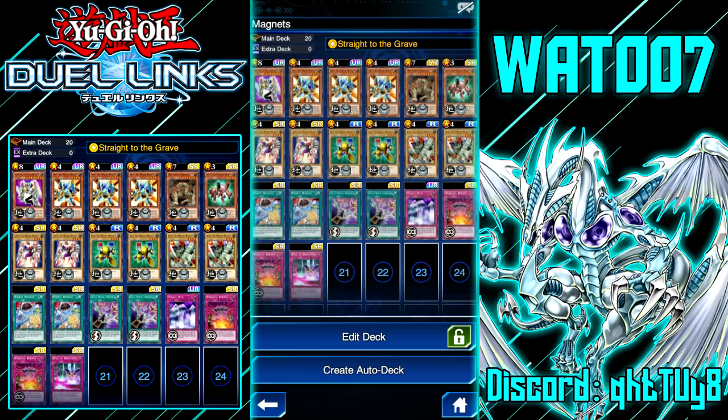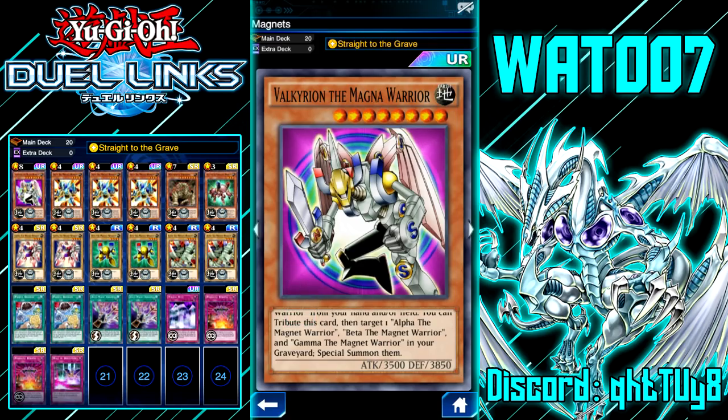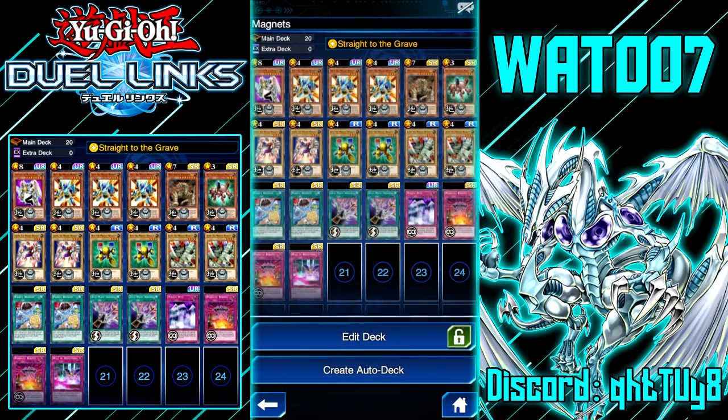We're gonna be trying out magnets — hopefully that little bit of attack boost will help out the deck, but honestly it probably will not. I already did a test recording and I just did not like how my commentary was going, so we're restarting this video. This deck is magnets and the objective is to get the boss monster: Valkyrion the Magnet Warrior. Valkyrion is an 8-star Earth Rock that cannot be normal summoned or set — must be special summoned from your hand by tributing Alpha, Beta, and Gamma the Magnet Warrior from your hand and/or field.